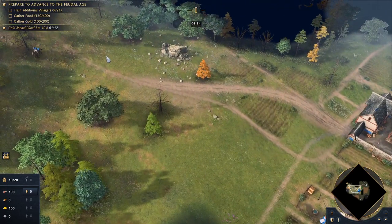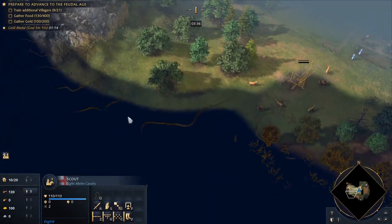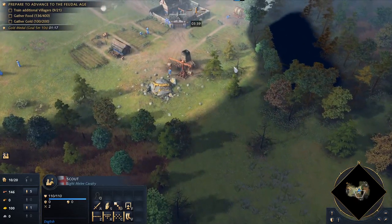Hunting exposes your villagers to raids, but deer are a faster source of food than farms, berry bushes, or sheep.